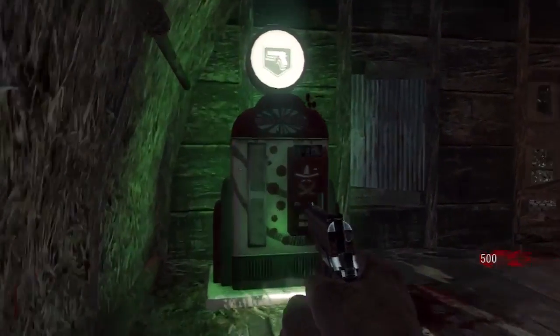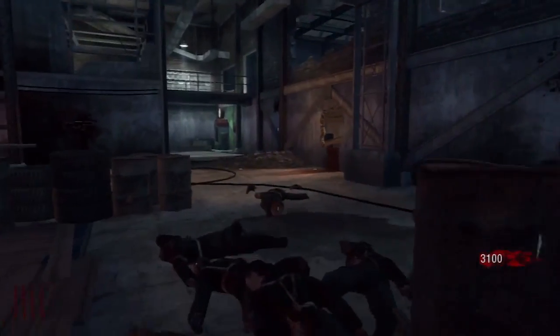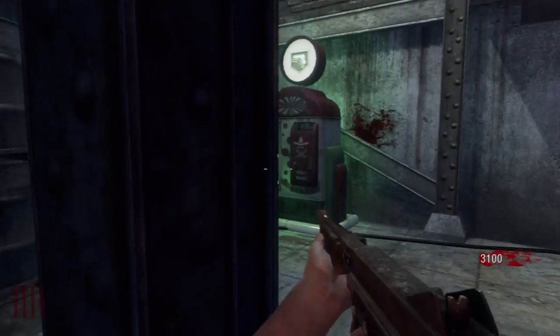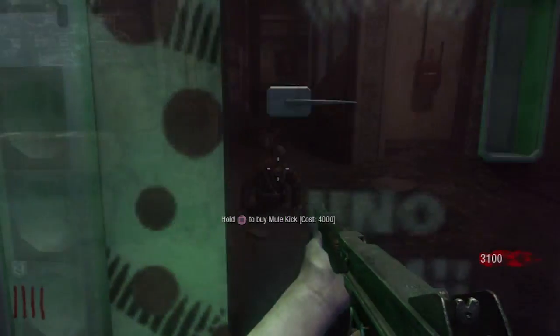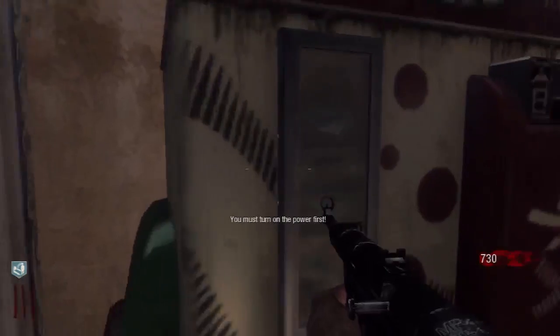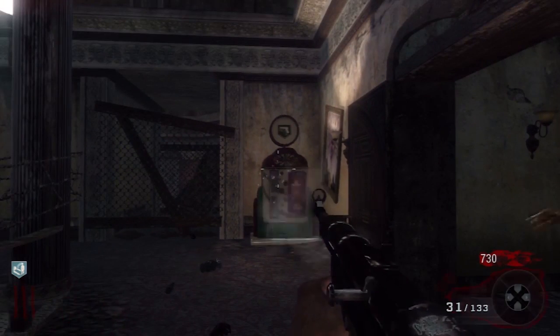What I wanted to go over is the tip I gave yesterday. Not many people mentioned it, but just so you guys know, Mule Kick allows a third weapon, but whenever you go down, you lose whatever gun is in the Mule Kick slot. So what I recommend doing is always keeping your cheesiest gun there, like your Ray Guns and your Pack-A-Punched HK21s in the non-Mule Kick slot.